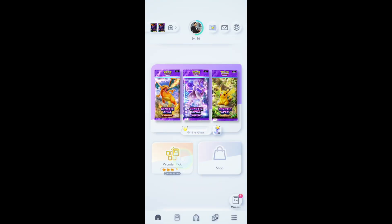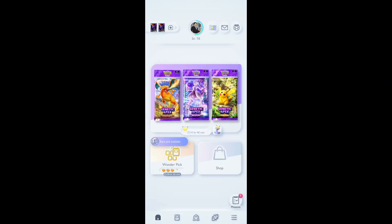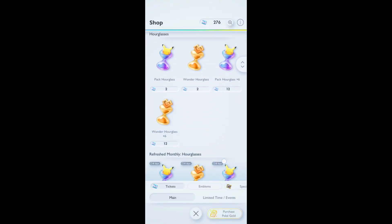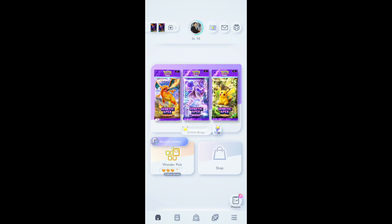So what that gift is — it is a shop coupon. You can see you have received this shop ticket which you can use over here on your Wonder Picks and Shop. If you go to Shop, you can select the option and you can easily buy these using the shop ticket. So you better claim your gifts.